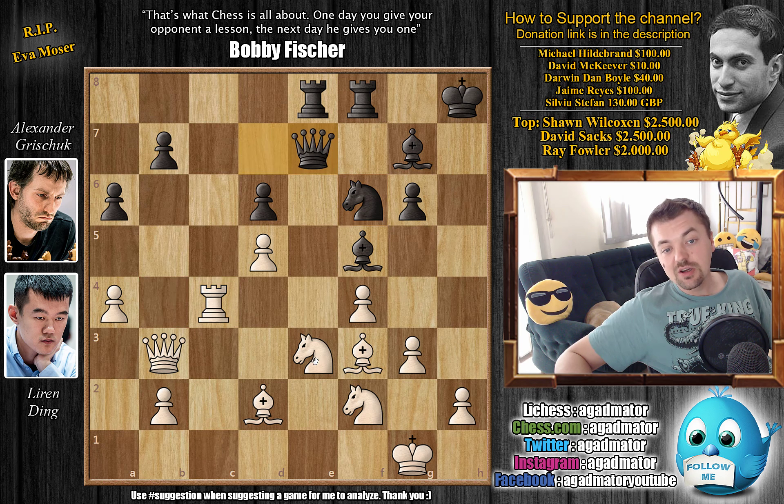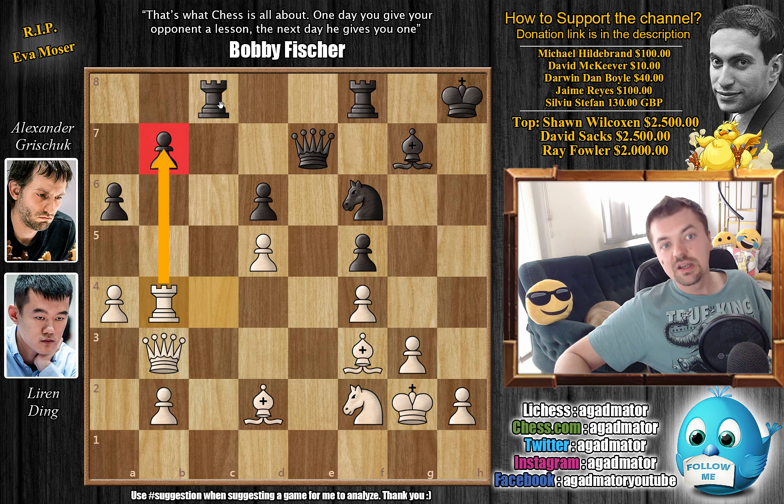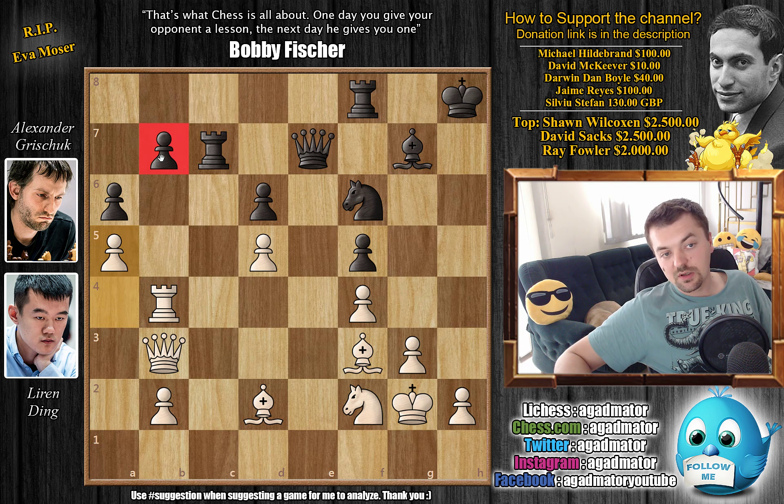Queen to e7, and now comes knight captures on f5. G captures on f5, and king to g2 — just not allowing any weaknesses to remain in white's camp. Rook to c8, offering a trade, but now just rook to b4, going after an attack, and rook to c7. And here, just a5 — not allowing the weak b7 pawn to be pushed forward.